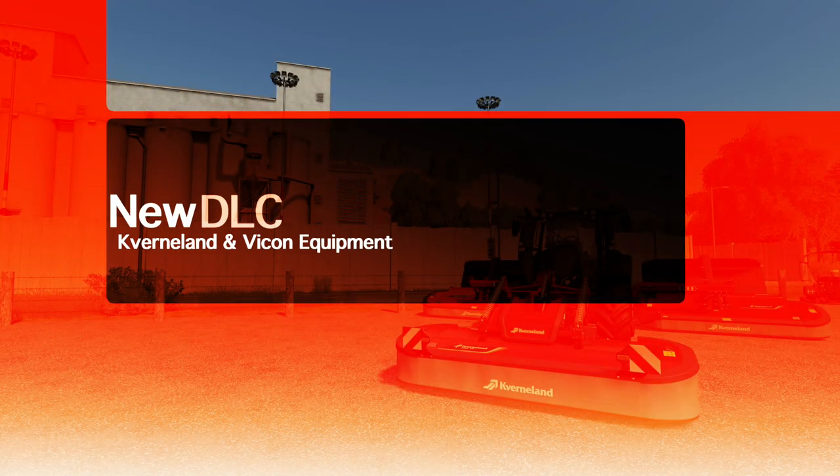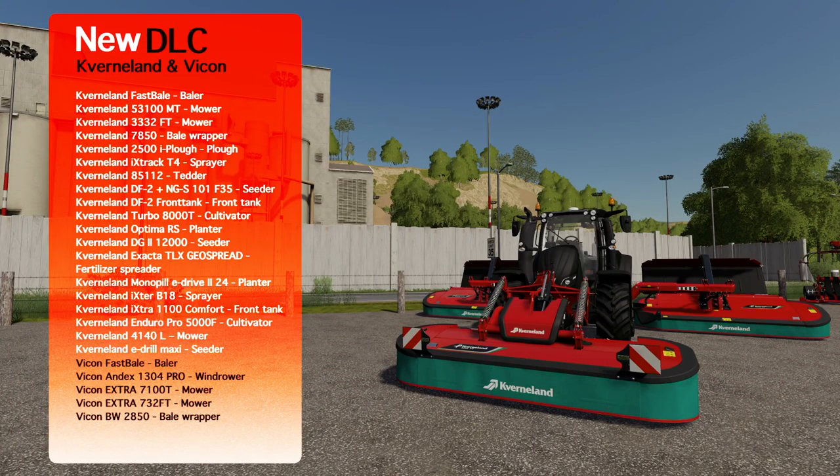What's going on everybody, DJ Goham here, welcome back to the channel. Today we're going to be taking a look at 20 pieces of equipment coming with the new Kverneland and Vicon equipment pack DLC, which will be released to the public on Tuesday, June 16th, 2020 on all platforms: PlayStation 4, Xbox One, PC, and Mac. Giants have been very kind and offered me early access to the DLC to show you everything coming with it and the customization for every piece of equipment.